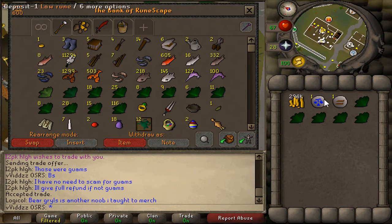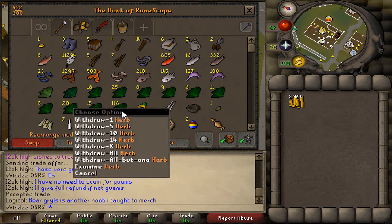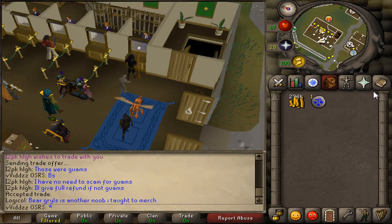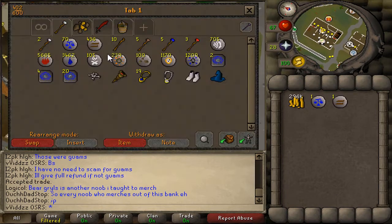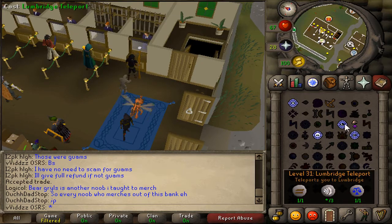I figured to get my Herblore to 25, I'm going to go with making Attack Potions. My original plan was to make Anti-Poisons by killing Unicorns, grinding the Unicorn Horn Dust, and then putting those with the Marrentill herbs. But I've changed my plan up.